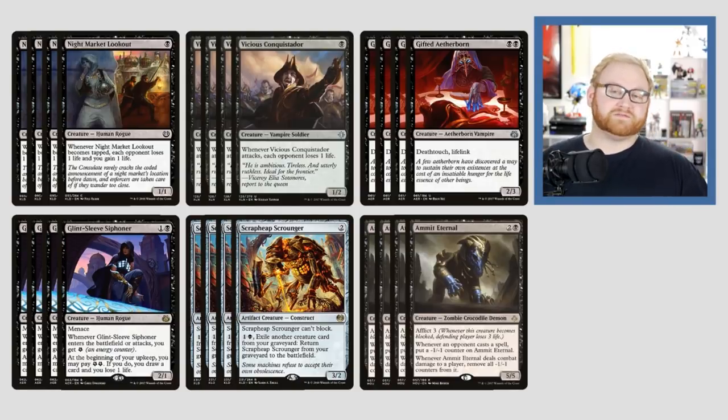Next up for value, we have Glint Sleeve Siphoner — a 2/1 for two with Menace, which means if it comes out on turn two and starts attacking on turn three, it's most likely going to be unblocked. When it enters the battlefield or attacks, we get one energy, and we can pay two energy to draw a card and lose one life. This is a basic card draw engine for us in the mid to late game. There are no other cards in the deck list that give us energy — I thought about throwing Aether Hub into the mana base, but it takes away from the deck as we need lots of black mana. Glint Sleeve Siphoner is just an ancillary card draw engine for us.